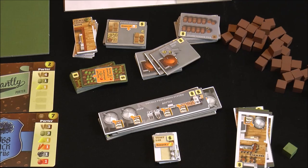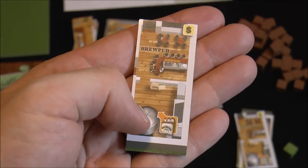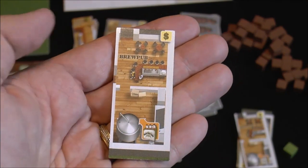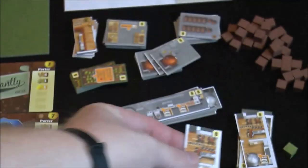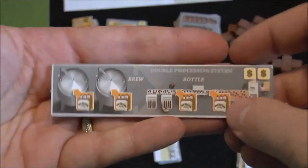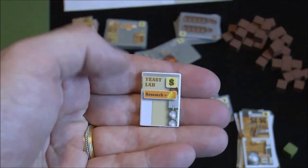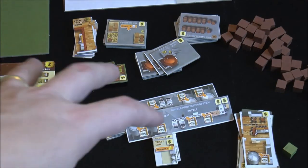Let's mention some important buildings. The brew pub gives you another spot for a newly brewed batch — instead of a two-step bottling process, you can move it right to the pub where visitors immediately drink it on tap, getting money directly without bottling. However, some special abilities won't trigger if beer goes to the brew pub and bypasses normal processing. The double processing system gives you two brew spots and two bottling lines simultaneously. The yeast lab gives you a free yeast every time you do lab research.